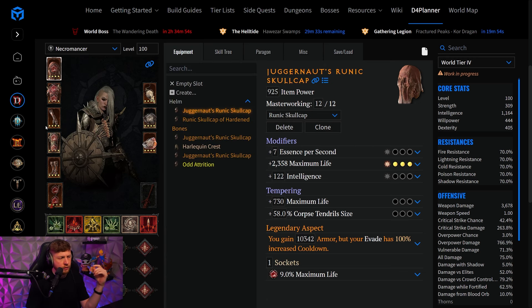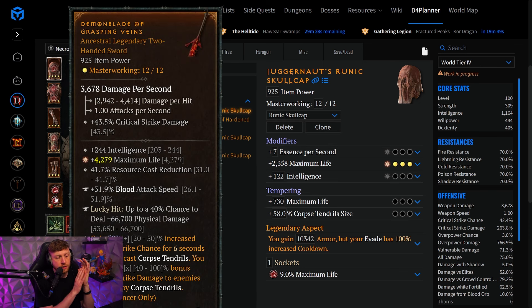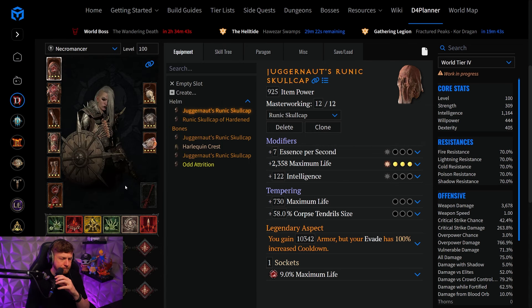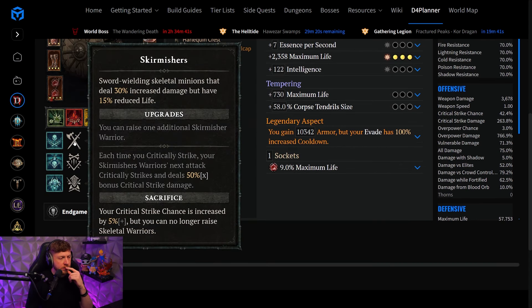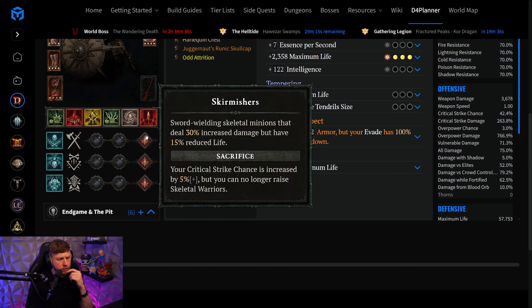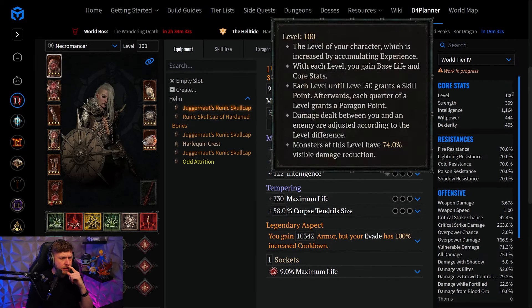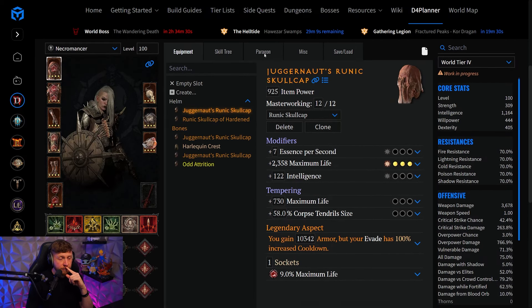Standard stuff: Gore Quilts, Hungry Blood, Grasping Veins. It's very important to hit 100% crit chance during Grasping Veins, as you can also read in the written guide. We're going to sacrifice the skirmishers, the bone mages, and the iron golem — just normal standard blood stuff.